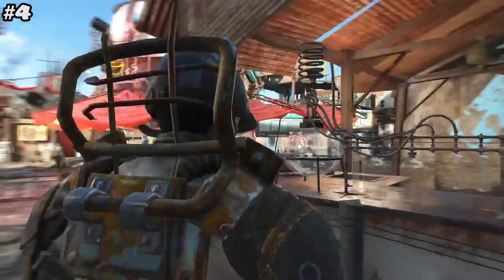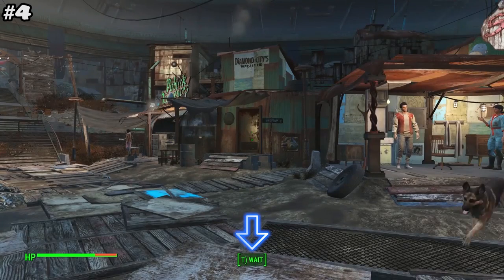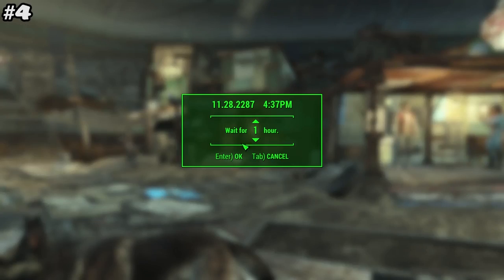Some people think that waiting has been removed from Fallout. Well, it's still there. Now you just have to sit in a chair which will give you the opportunity to open up the wait menu by pressing T.